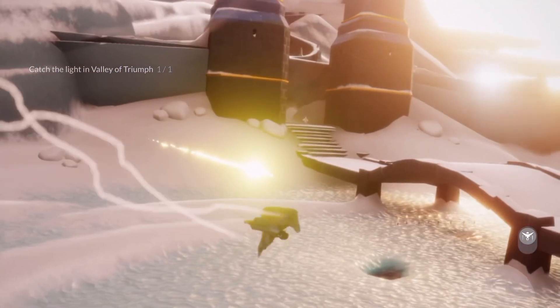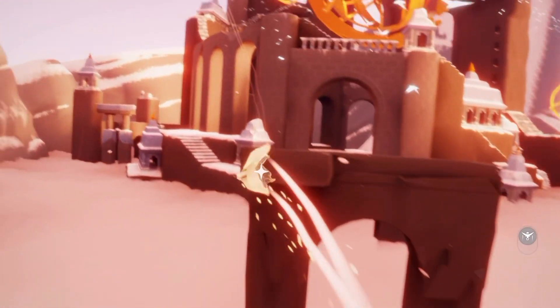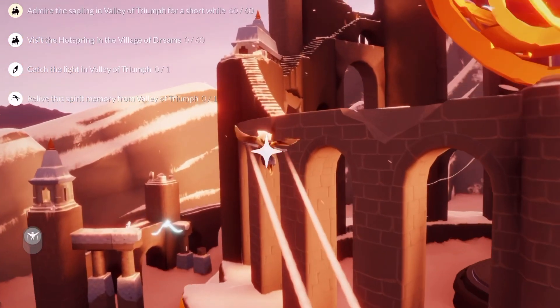Now from here, we're going to take the leftmost doorway into the citadel. The backflip spirit can be found on the leftmost little hut down here.